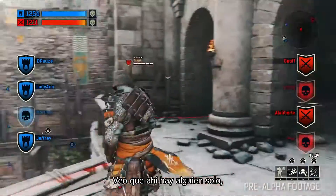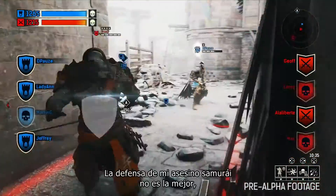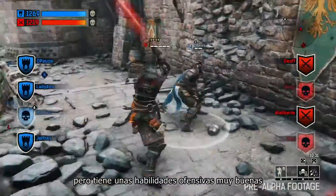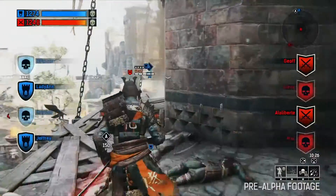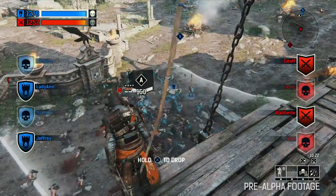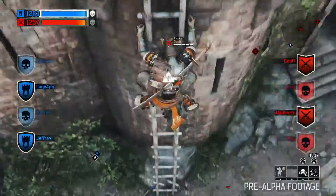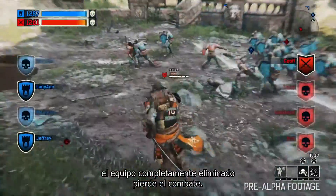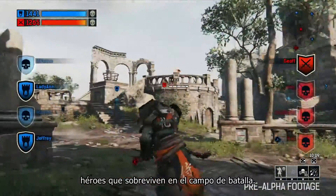So I see somebody all alone over there and I'm gonna go eliminate them. My samurai assassin doesn't have the greatest defense, but I have really good offensive capabilities and fast lethal strikes. I do love these high spots in the map — this is useful for me trying to find my next target. As Jeff said, in breaking, the team fully eliminated loses a battle, which increases the importance of the surviving heroes on the battlefield.